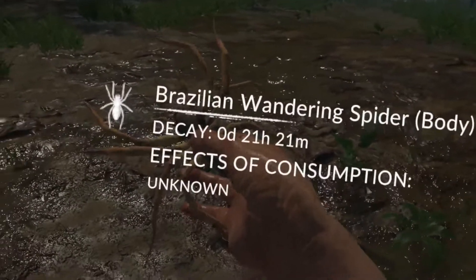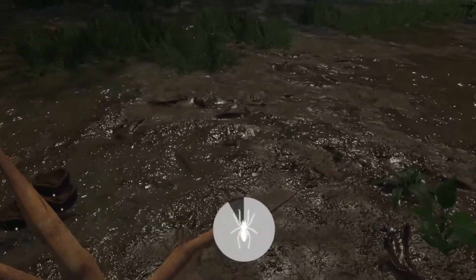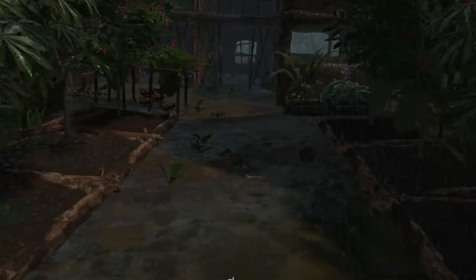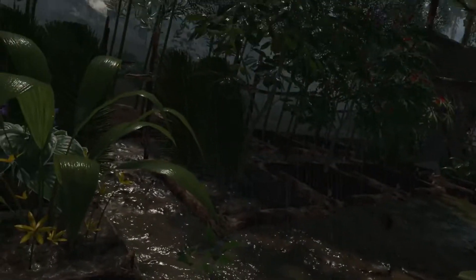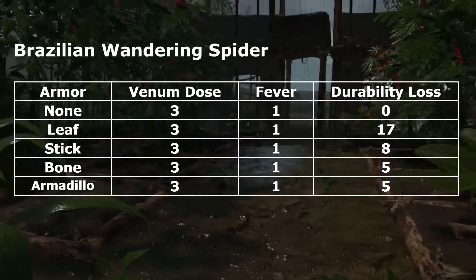The last thing I've always been curious about with these spiders is what does it actually do if you consume one. I wouldn't advise this regardless, but I noticed while holding it that there is actually a consume action — so let's find out what it does when you eat a Brazilian wandering spider. And that is why I vomit so much in this game. Eating a Brazilian wandering spider will give you three debuffs of food poisoning. Luckily I have some food poisoning medicine, so you can minimize the effects.